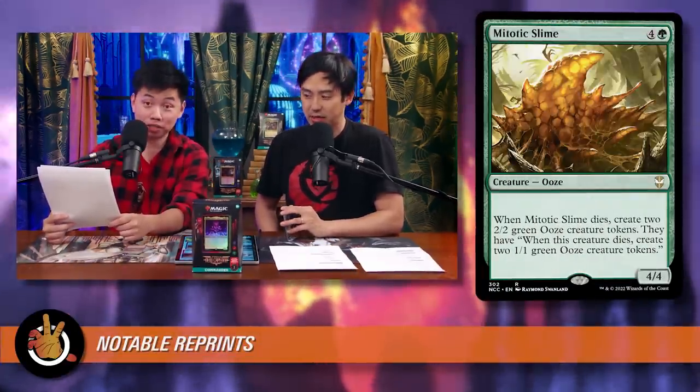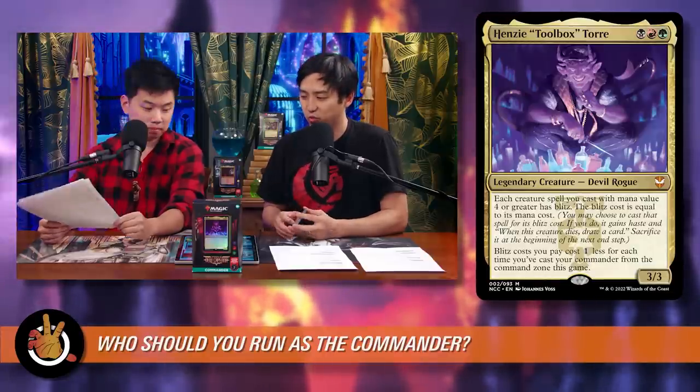Looking at the deck, the recommended commander is Henzie Toolbox Torre. Beamtown Bullies is very cool but would require rebuilding from the ground up — this pre-con isn't set up for that. Henzie is a three-mana Jund commander, cheap to cast, and you'll be going off to the races the turn after you play it, getting full blitz value.